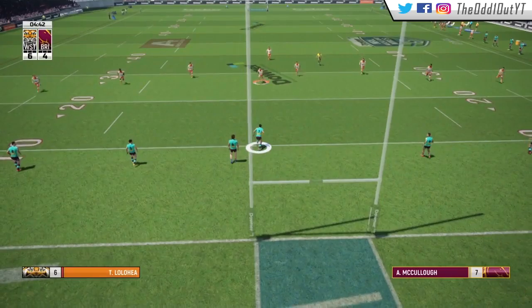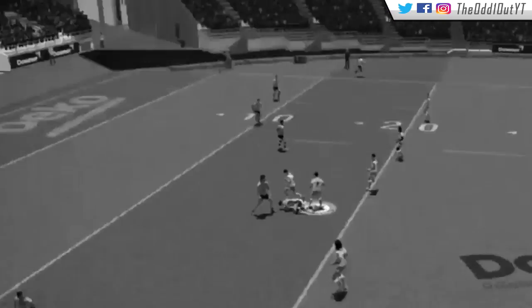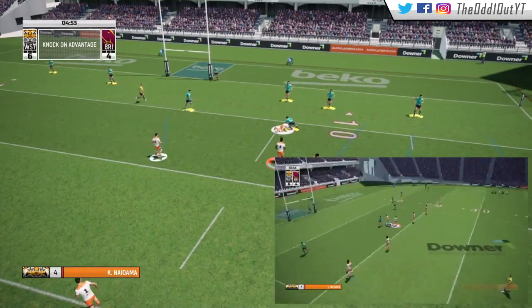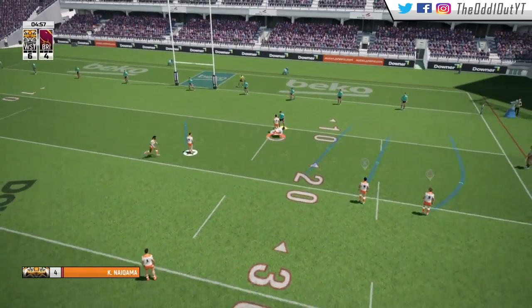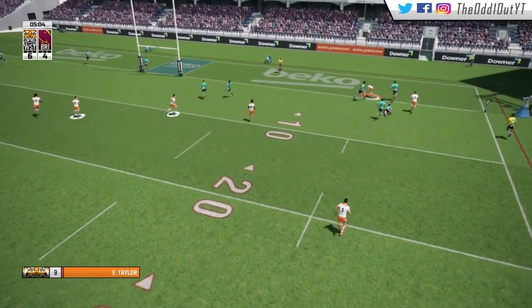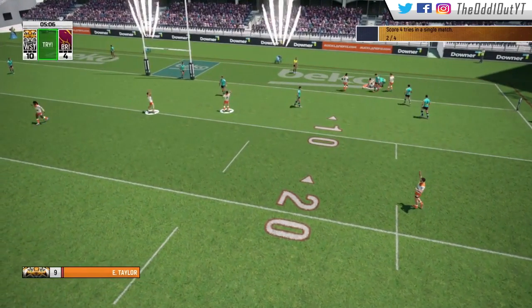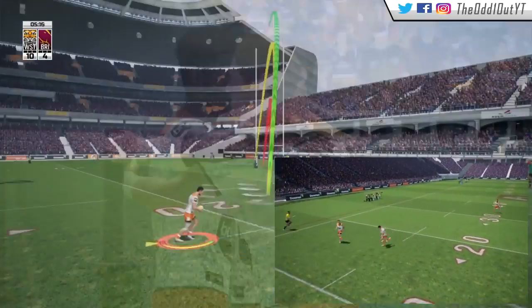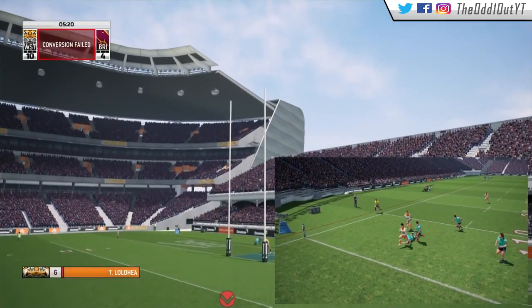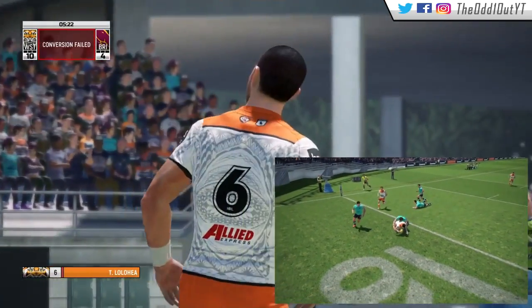Back at the kickoff, McCulloch makes the mistake of taking the hit up and gets absolutely dropped by Lolohea. Off the error, we spread it to Taylor, he gets around one and gets the goose step going as he crosses the line for our second try of the game — an excellent run by our captain showing a bit of footwork.